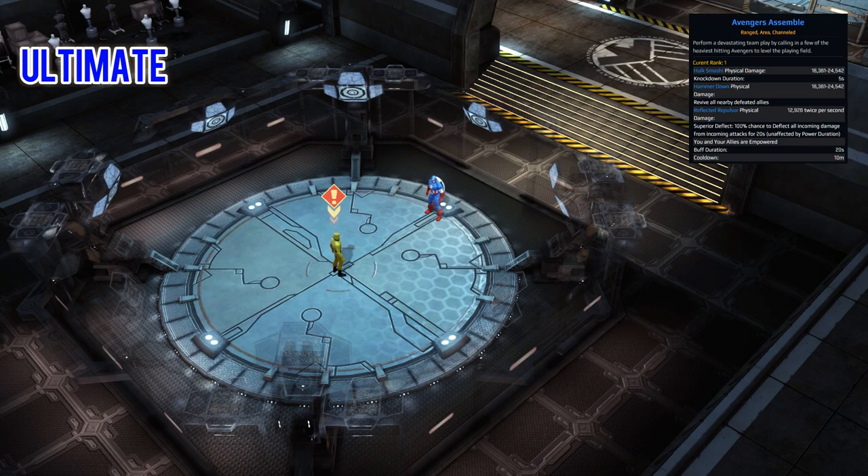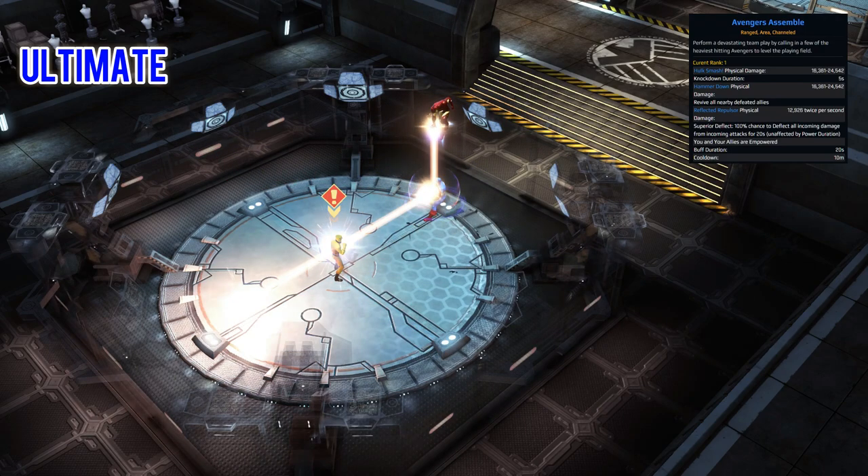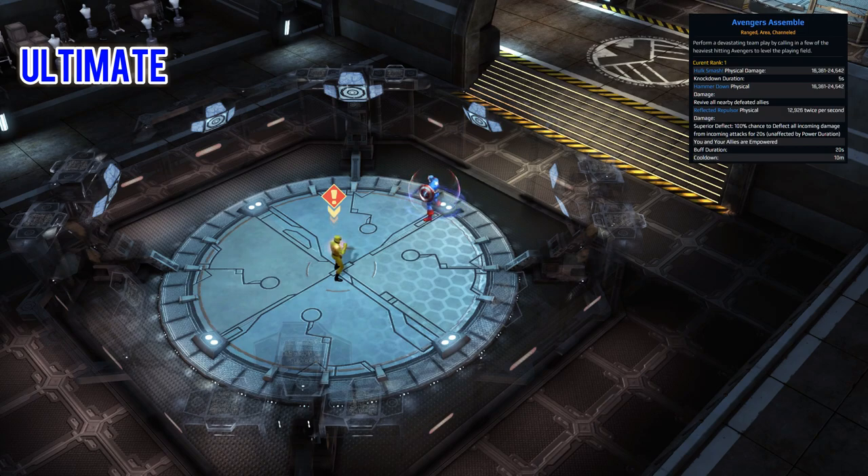For the ultimate we have a great skill which is a nod to Cap's leadership abilities — this is Avengers Assemble. With this you'll call in various Avengers: Hulk jumps down and does a big smash, Thor comes in and slams his hammer off Cap's shield as he did in the forest in the first Avengers, then Hulk punches Thor out of the screen, and finishing up Iron Man fires his laser beam off Cap's shield — all callbacks from the Avengers movie. You've got the different damage packets as the heroes come in, Iron Man has dot damage on his beam, and on top of that you have a 100% chance to deflect all incoming attacks, so you're essentially invulnerable for 20 seconds, and you and your allies are also empowered for 20 seconds as well.